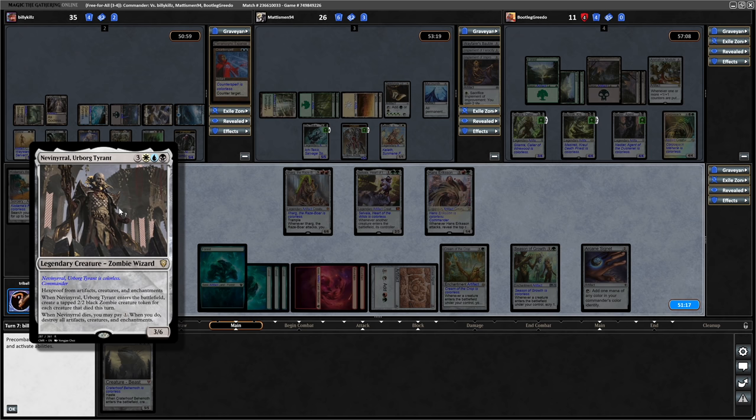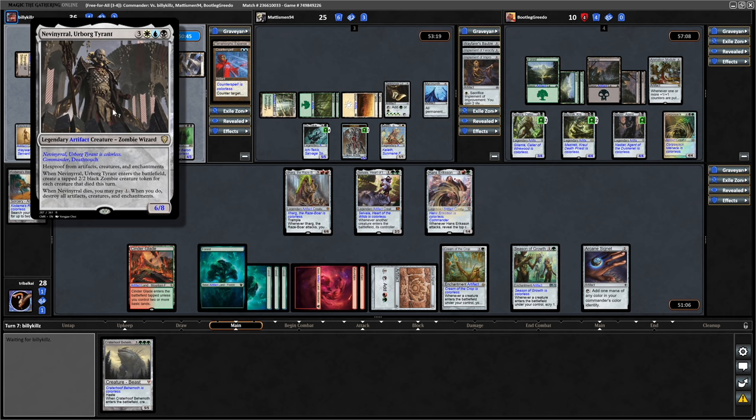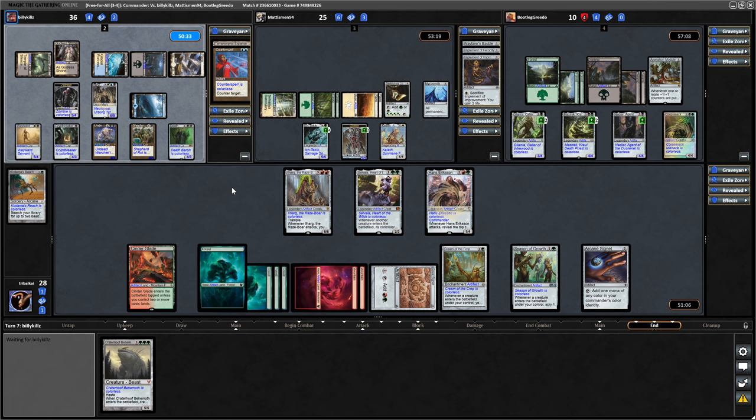And here he is - Nevimral, Urborg Tyrant. I don't think they have a sac outlet in play at the moment, thankfully. It will be tied for the highest power so they won't draw a card with Selvala. And just deciding to hold back. We've all got nukes pointed at each other at the moment.